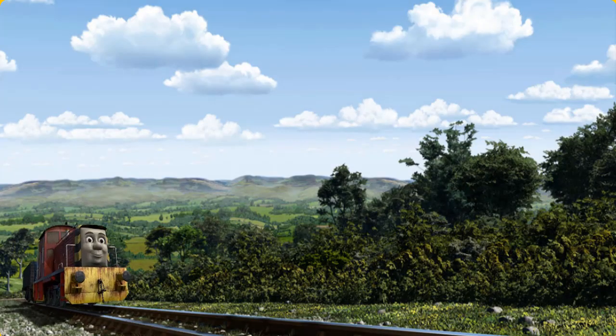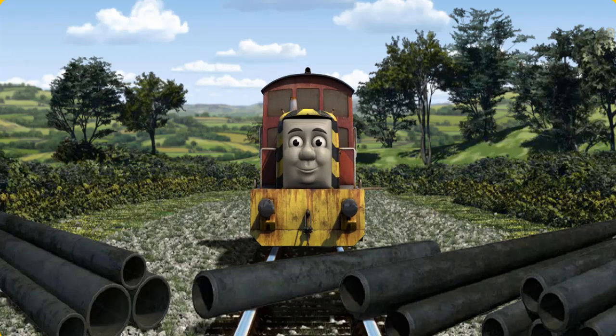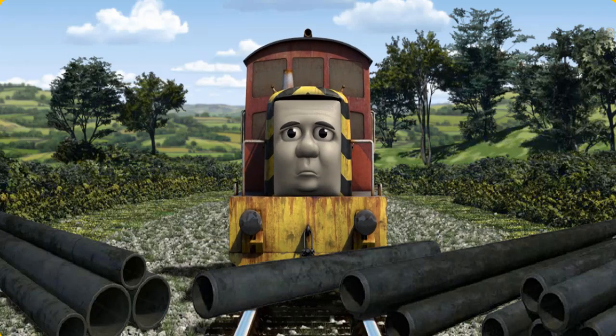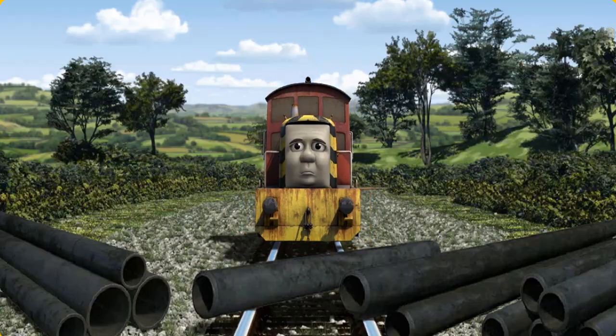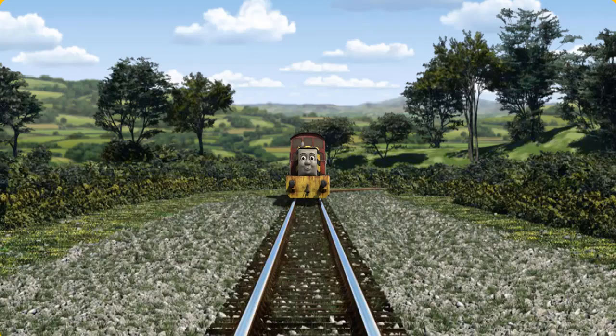Salty set out for the Sodor Search and Rescue Center. Suddenly, Salty had to stop. He would have to go another way. Show Salty the track that goes nearest to the smallest rock. All clear!